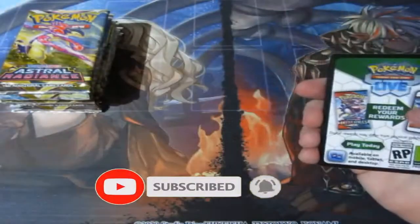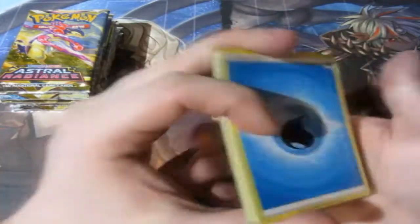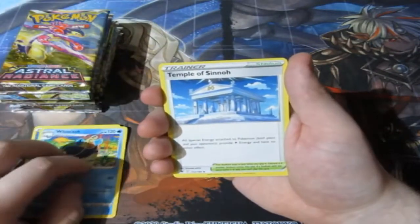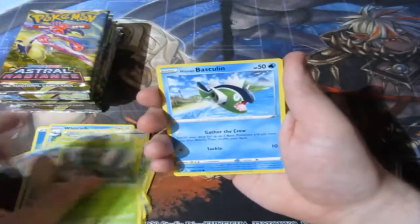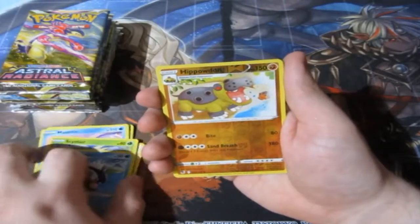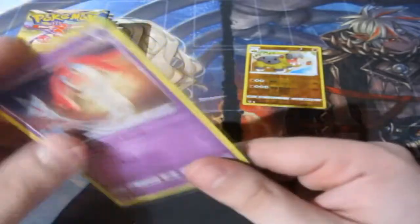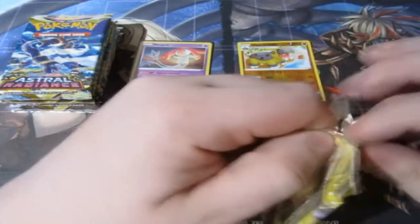First time seeing these cards. Hopefully this set gives me good luck like Brilliant Star did. Here's your code, and it's gone. Pack one — we have a Water Energy, a Wishcast, Temple of Sinnoh, Ursaring, Heracross, Teddiursa, Mantine, Scyther, a Basculean, a Reverse Foil Hippodrown, and nice — we've got a Holo Mesprit! That's actually really cute. It's good to see Mesprit and the other Lake Guardians finally get cards. It's been such a long, long time. That's our first hitter of the day — can we get another one?